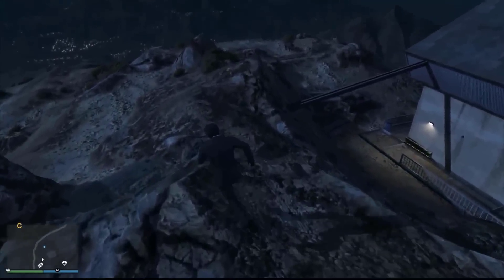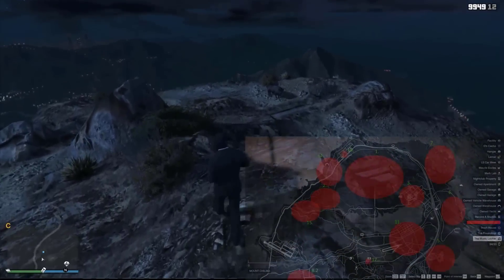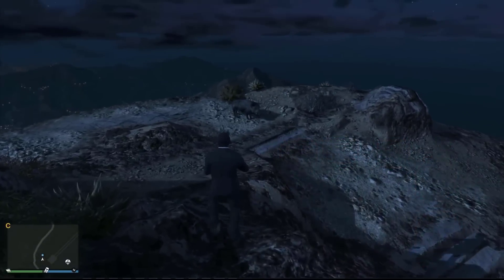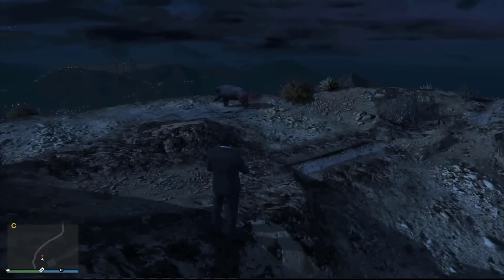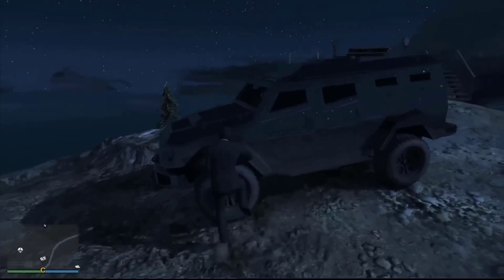Animals in GTA Online. But they aren't players — they're possessed and they're going to want your blood. You'll only be able to encounter them on foot, and if you try and approach them while in a car where they can't get you, they'll just vanish.